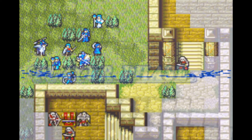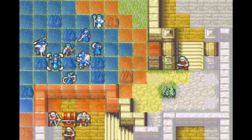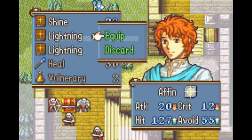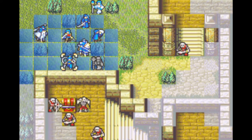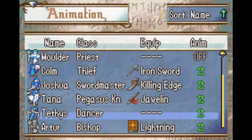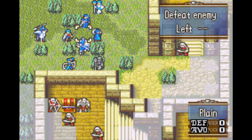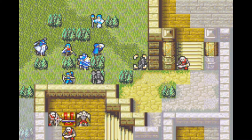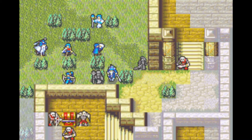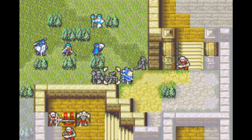Let's save the game before we begin as usual, and we will begin the fight. I think we're going to turn off Tana's animation here. Artur is a bit interesting because he's going to serve as both a healer and a fighter, so I'll leave his animations on for now. Let's get Seth over here to start clearing out these guys. And that's Tana's map animation — didn't show it off last time.